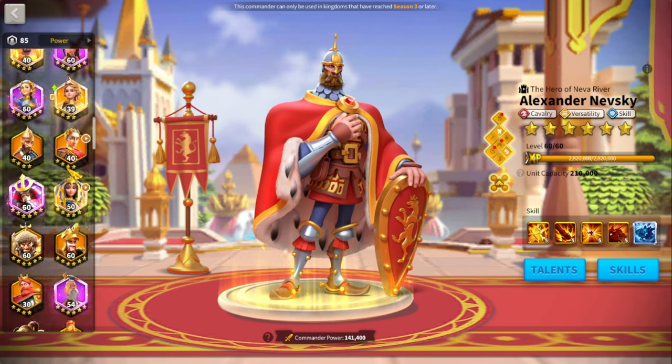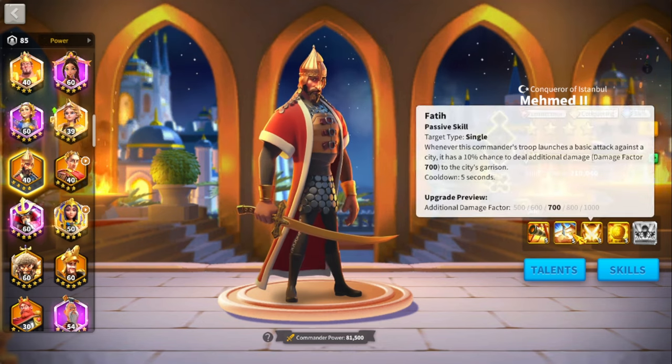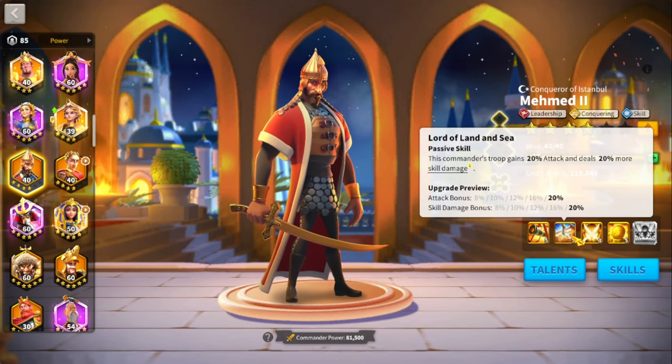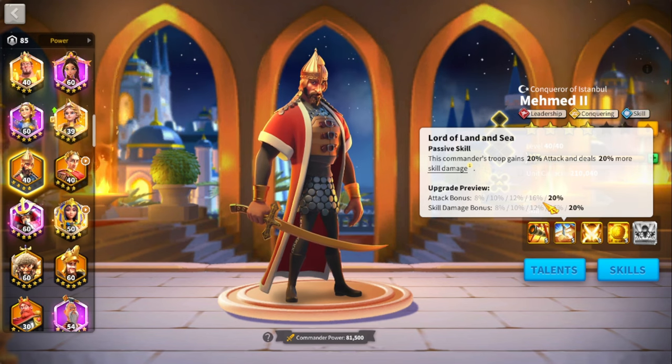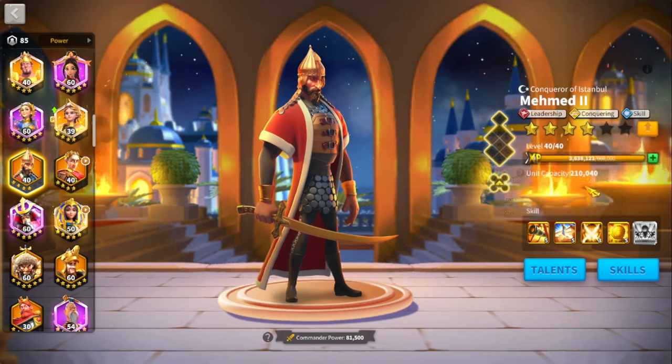People also ask: if I'm at 5-4-1-1, should I put universal heads into Mehmed to get him to 5-5-1-1? Absolutely not — unless you are literally four heads away and have a fight imminent. Sure, you could argue four heads for a marginal gain over hours of fighting, but if you're 40 heads away, just keep opening gold keys. Do not put gold universal heads into gold-key commanders, even useful ones like Mehmed. It's simply not worth it.